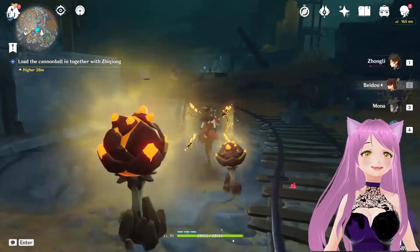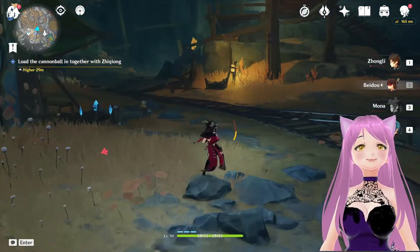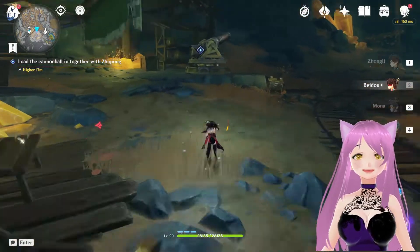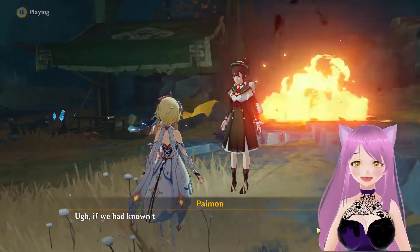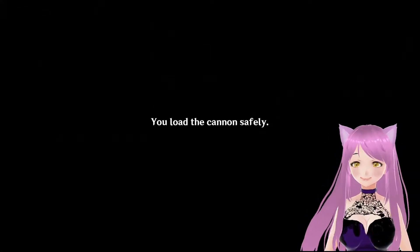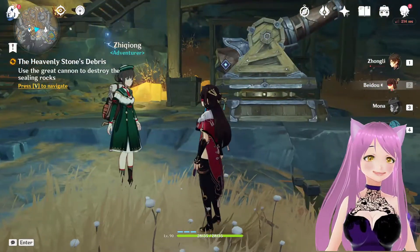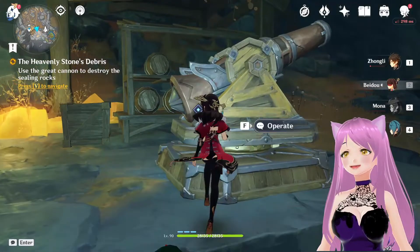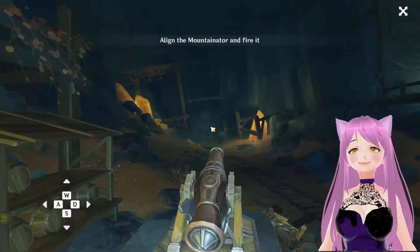Now I have to go to the cannon wall with this NPC who's roaming around in this cave. Hello, look behind me. 'Did you load the cannon safely?' Yes I did. Now use the great cannon to destroy the ceiling rocks.